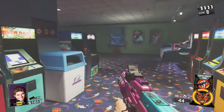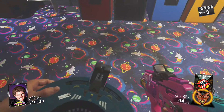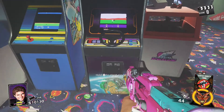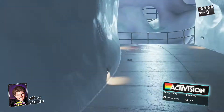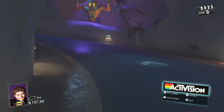Once you have the portal generator, come over to the same game that I do. Go right up against it like I do, turn around, and just throw the portal generator down on the ground right where I do. Once you do that, hold X and back up at the same time. If done correctly you should get this little message and it'll glitch you out a bit — you'll be in this zoomed-in glitched-out state with the Activision logo down at the bottom right.